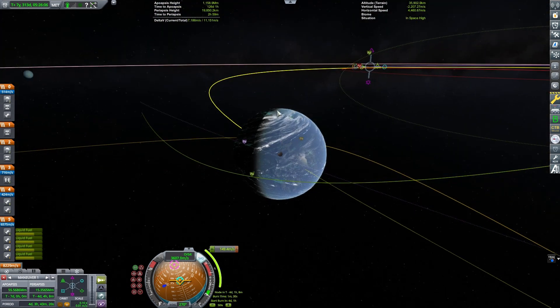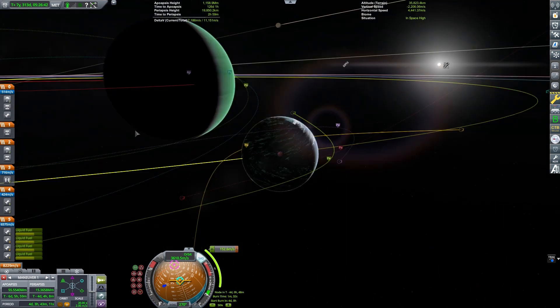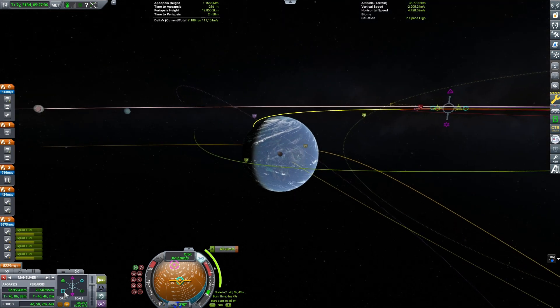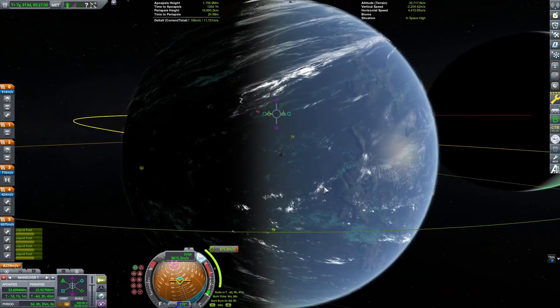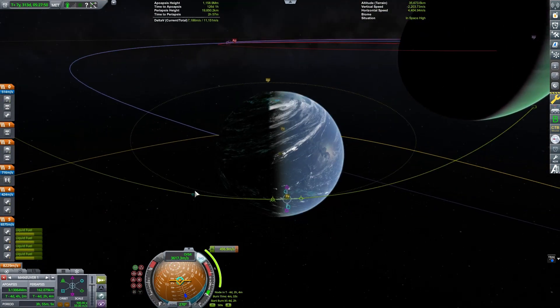I need to actually get into orbit here — if I don't make this correction we'll slam into Jool because we'll have lost too much speed. Gravity assists can be helpful, but they can also really screw you over. You may have noticed this around the Duna system — Ike can fling you out into interplanetary space if you're not careful interacting with its sphere of influence.